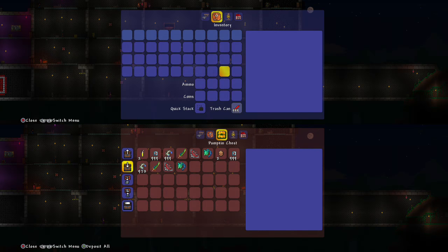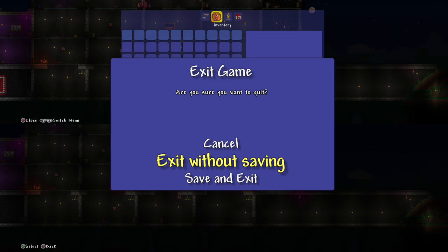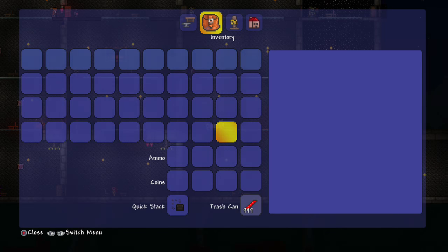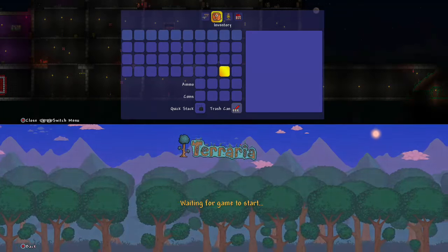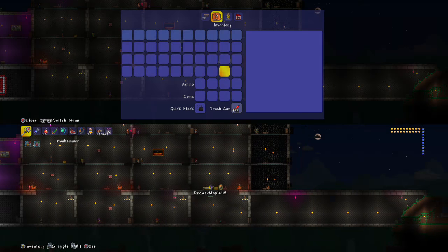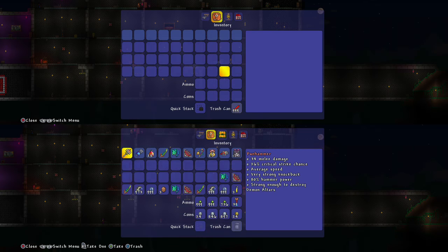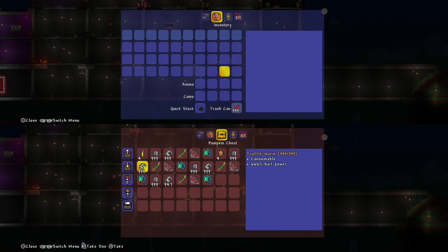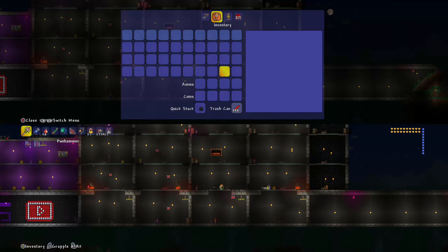Then deposit in the chest, exit game, exit without saving. The first player is still in the game — start back again with the second player. All that stuff is in there, and you still have doubles of all of it. You put that in there and the same thing happens. You can do this as many times as you want.